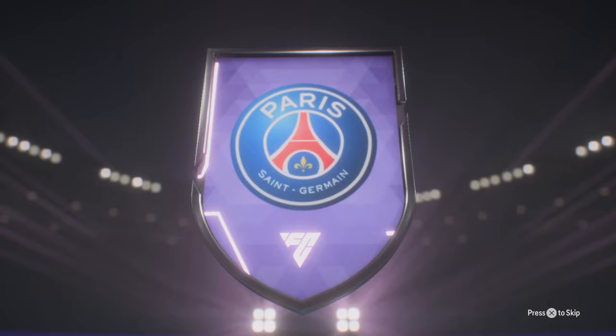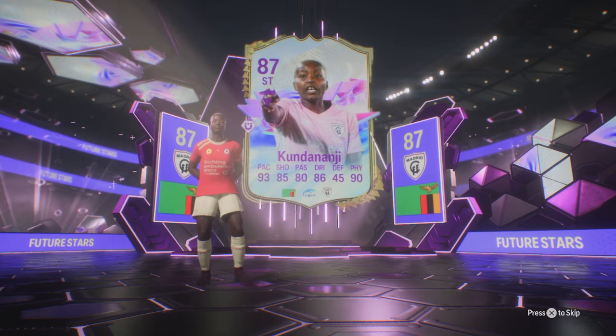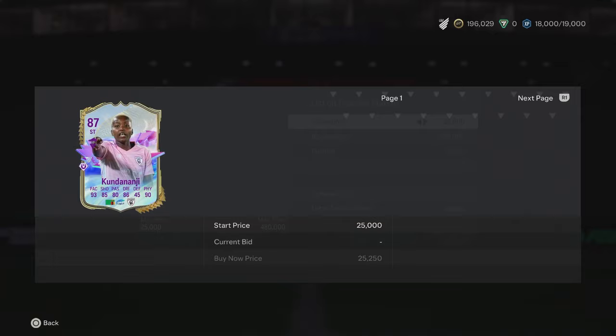Let's get an 84x5 opened. Let's go, we got a promo! It looks so good. Is that Donnarumma? Double walkout! Let's go — double 87 walkout, we don't mind that at all. 93 pace, 90 physical, that's actually a really nice card. No dupes as well, that's what you like to see.